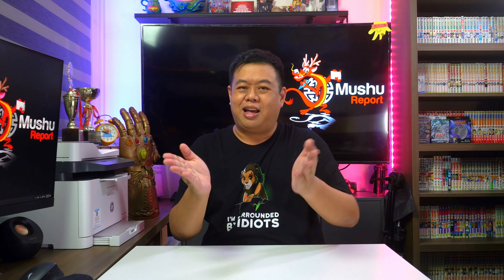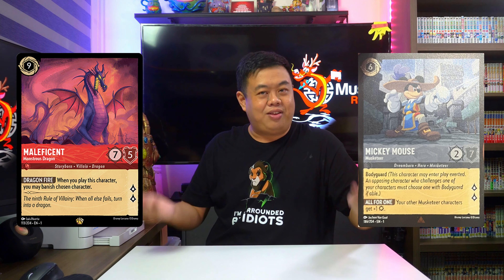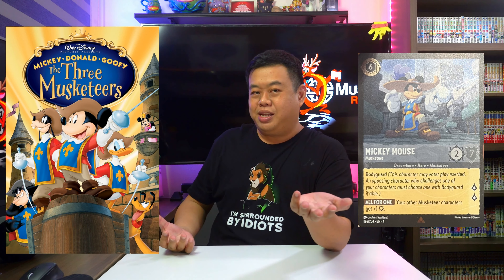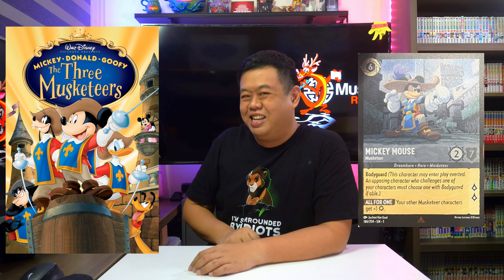Luckily, we got a much better card with Mickey Mouse, Musketeer, who has 2 strength and 7 willpower — pretty decent for a card with Bodyguard. Aside from Maleficent Monstrous Dragon, there are no characters that can dish out 7 damage in one go at the moment, so Mickey Mouse Musketeer should stay on the field for pretty long. Furthermore, he also has his All for One ability, which gives all other Musketeers plus 1 strength. Does this mean we could get the other two Musketeers, Goofy and Donald, in the first chapter? We'll have to wait and see, but this looks really interesting.